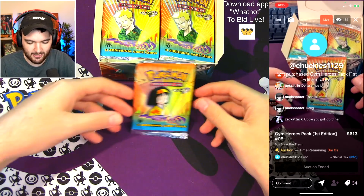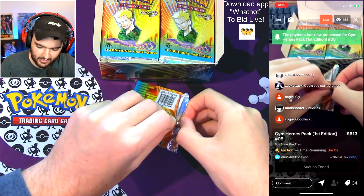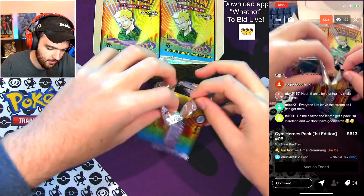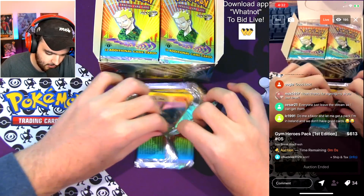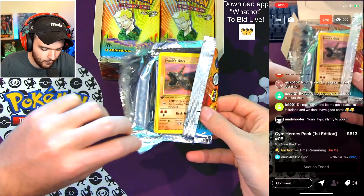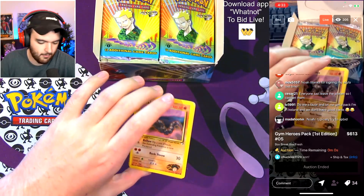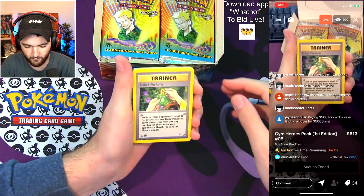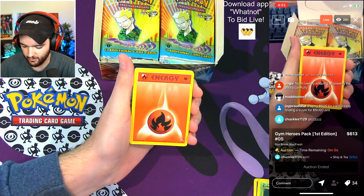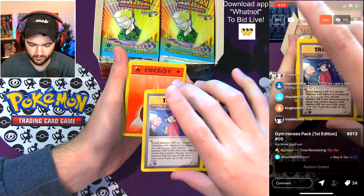Congratulations on the win, Chuckles! Let's get into the next pack. Brock's Onyx right on the top. This pack is low-key rivaling Team Rocket for me in terms of really nice pack arts. First card: Erika's Perfume. We got Erika's Exeggcute, a Fire Energy. Sabrina's ESP — accidentally pulled two there. Brock's Onyx huge, Erika's Tangela — great-looking card. First time we've seen that one. Sabrina's Gaze — if you're a Sabrina simp, this is your pack.